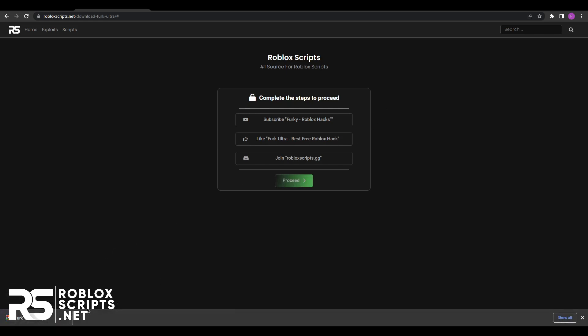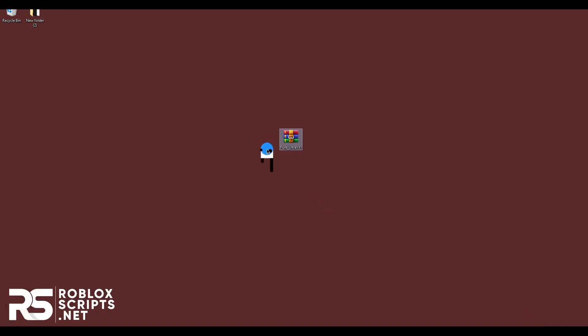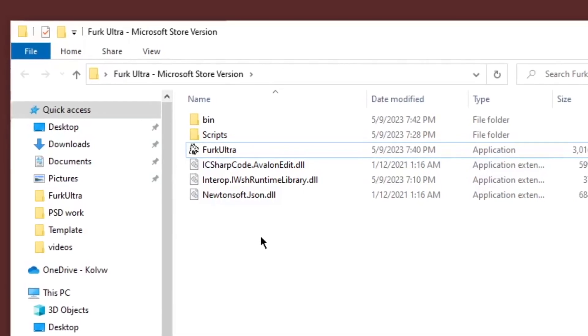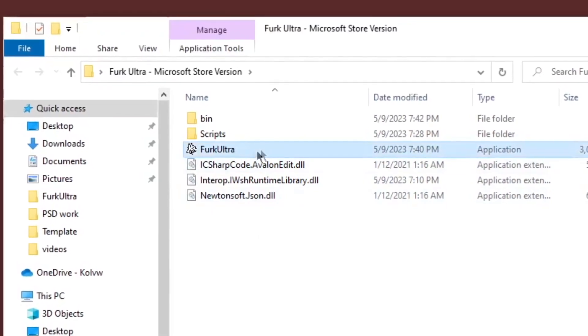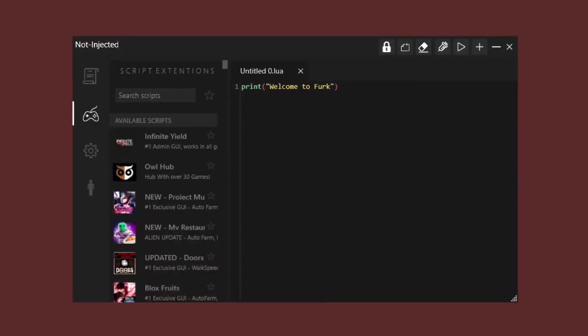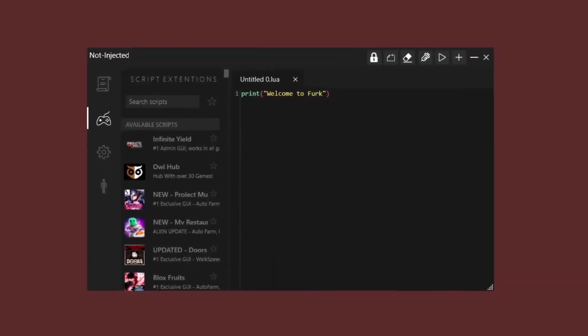Put the zip file wherever you want — I'll put it on my desktop. Open the zip file using WinZip, WinRAR, or 7-Zip. You'll see a folder inside it — put that folder onto your desktop as well, then open the folder. You'll see a few files inside, but the one you need to open is called Furc Ultra. Just open it and you'll see the UI show up. Once you have the exploit, you need one more thing — and now I'll go into step two.